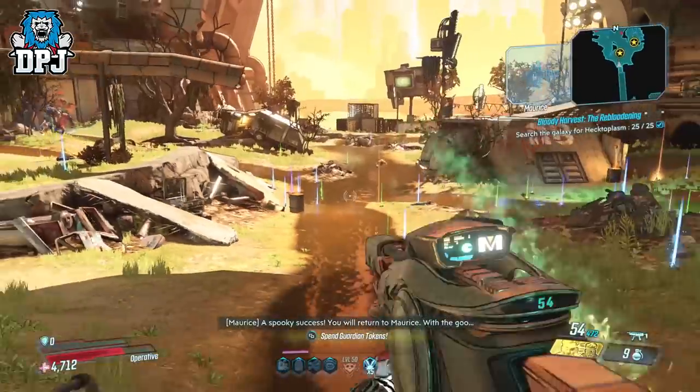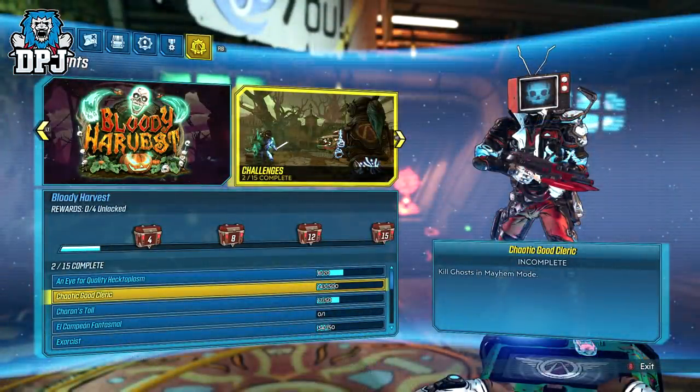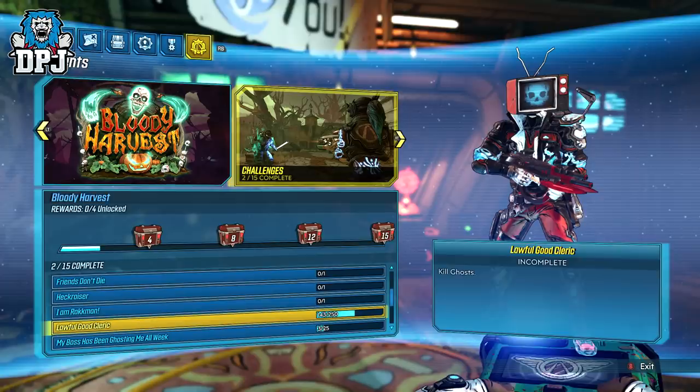The ghosts you farm here do count towards your two challenges of Chaotic Good Cleric and Lawful Good Cleric, which require 200 and 500 ghost kills. The Chaotic requires 500 in Mayhem and Lawful requires 250 in any mode. Do them together in Mayhem — you may as well.